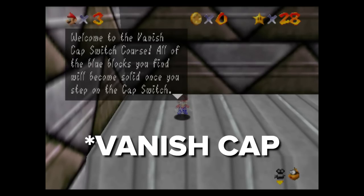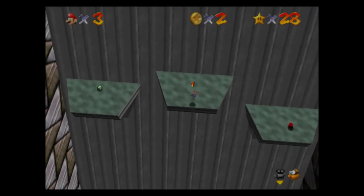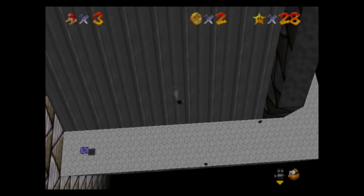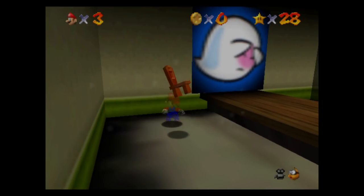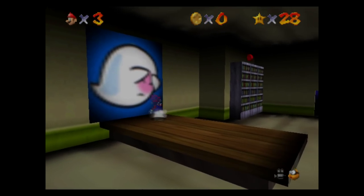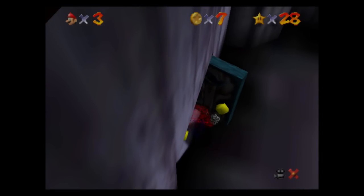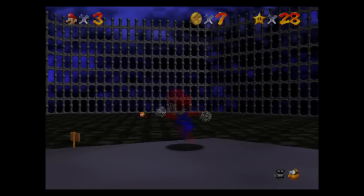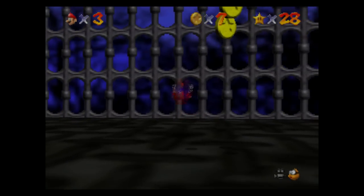Number 2: Invisibility Cap. Nigh on all the power-ups in Super Mario 64 were caps, and whilst the Wing Cap and the Metal Cap are still recognised today, the Invisibility Cap has fallen into obscurity. Sure, you're basically invulnerable and you can travel through grates for some reason, but you're not metal and you're not flying through the air, so it was bound to happen. Not a bad power-up by any means, but it just pales in comparison to its cohorts.